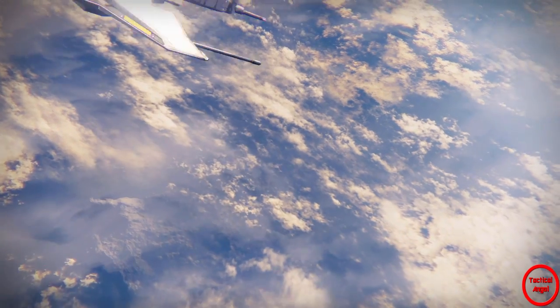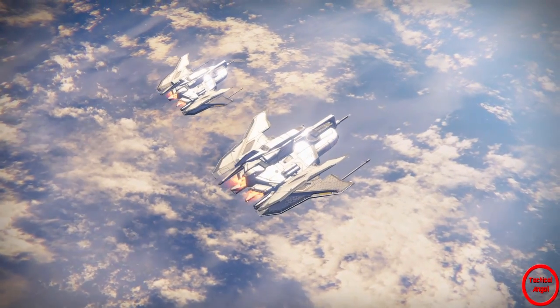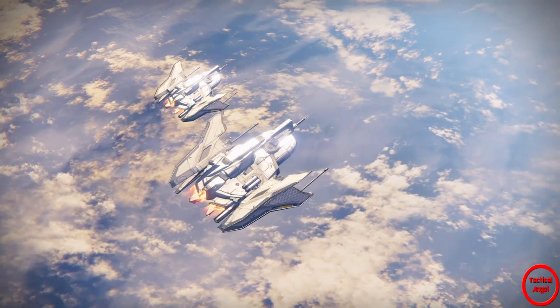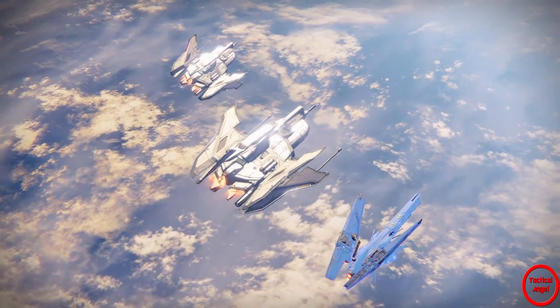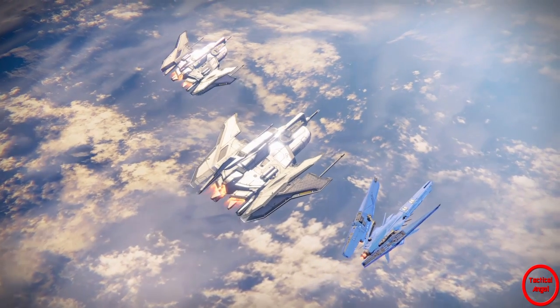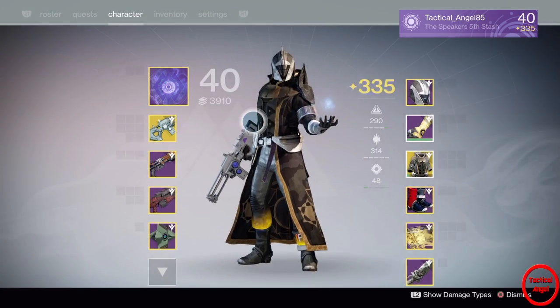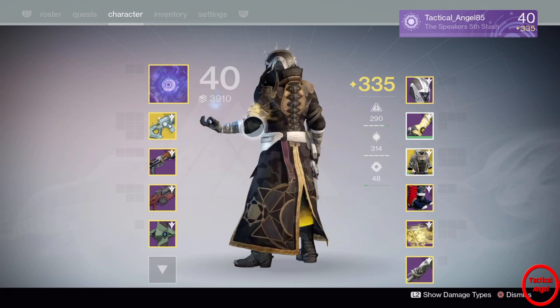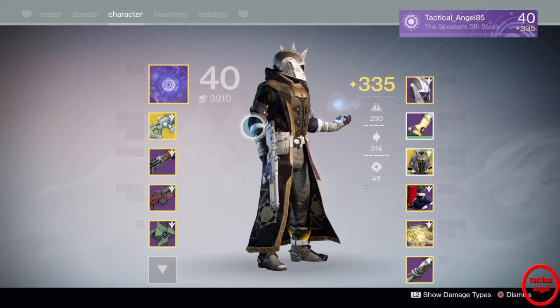Now normally before they nerfed the Sunsinger I would run Sunsinger with this, especially with the firebolt grenades and the overshield — oh man, Sunsinger would be lovely with this. But they nerfed Sunsinger, so the next best thing, which is now my new meta, is the Voidwalker Warlock.